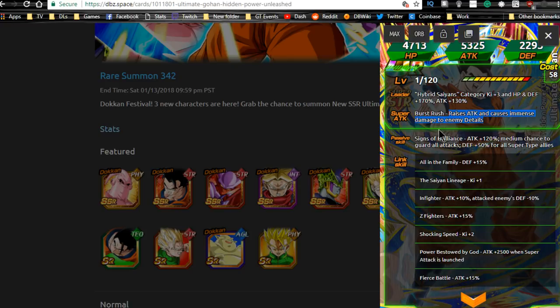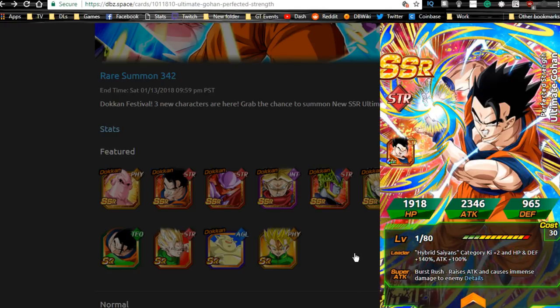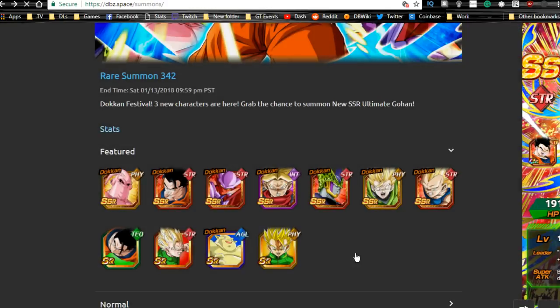His super attack raises attack and causes immense damage. His passive skill: Attack +120, medium chance to guard against all attacks, Defense +50 for all Super type allies. So he's definitely a cool unit — really good. With that passive skill and Defense +50 up, he is in my opinion going to be a support unit anyway. He has link skills: All in the Family, Saiyan Lineage, Infighter, Shocking Speed, Power Bestowed by God, and Fierce Battle. Overall he's not a bad unit, definitely not by any means.